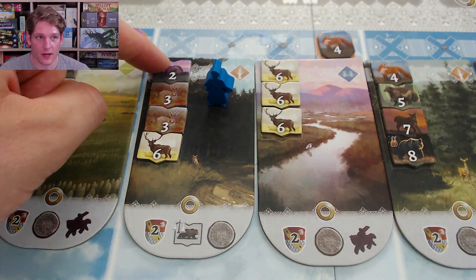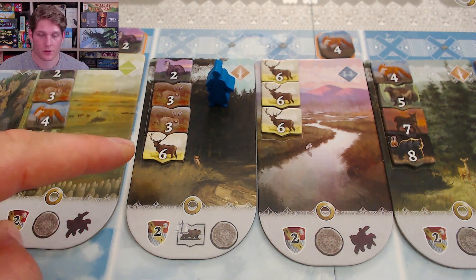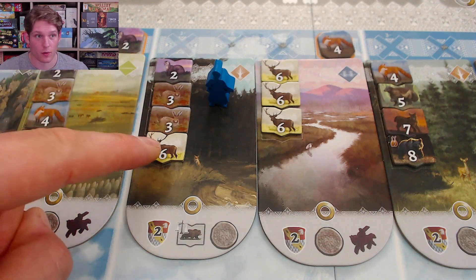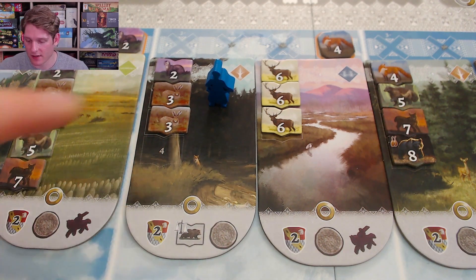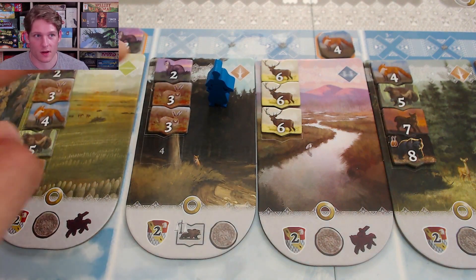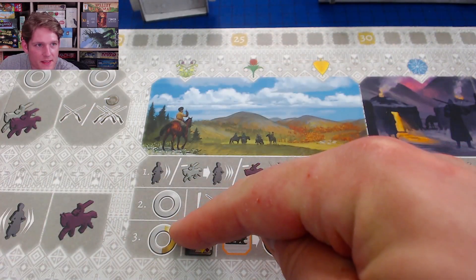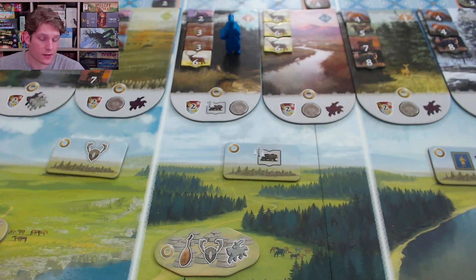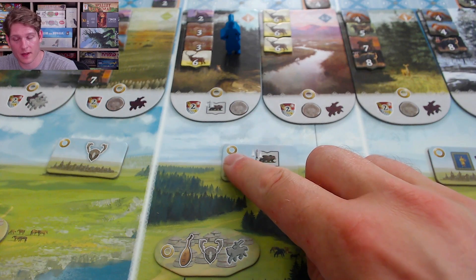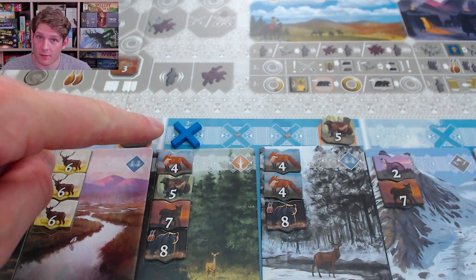When you hunt, you can take the top fur for free or spend horses to take higher-numbered furs, which are typically more valuable. For example, if you took a hunt action and paid three horses for a deer, then paid a coin for a second hunt action and wanted a rabbit, you'd still have to pay a horse. Once you've resolved your first basic action, you may take a second basic action or an advanced action.